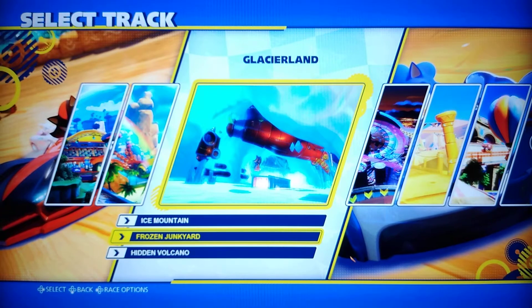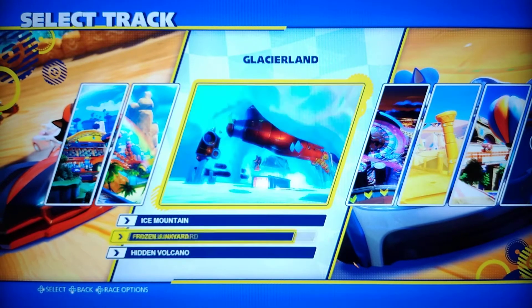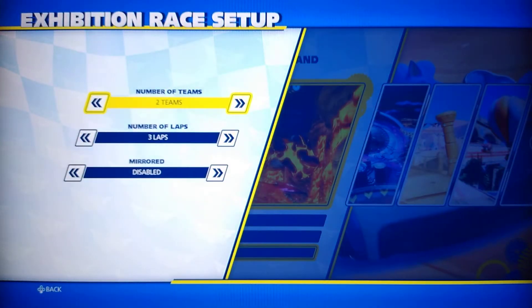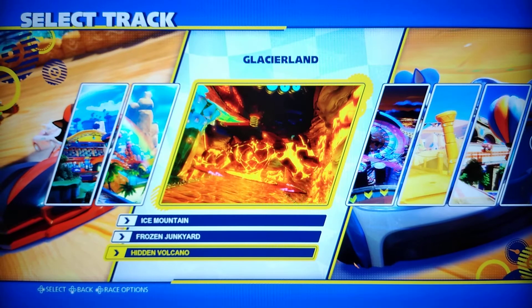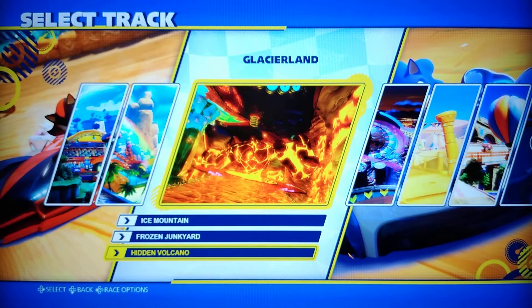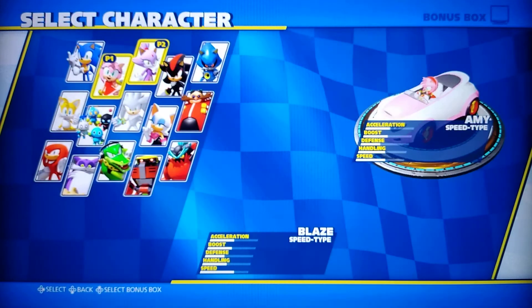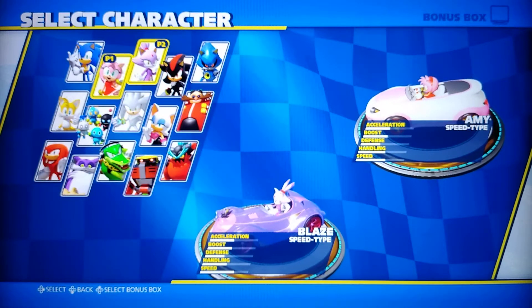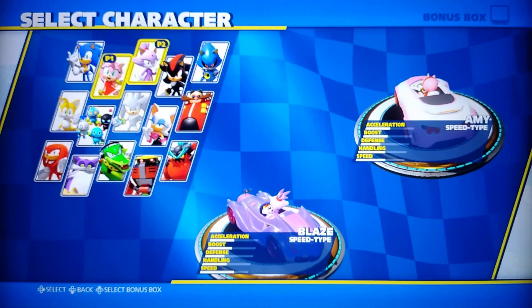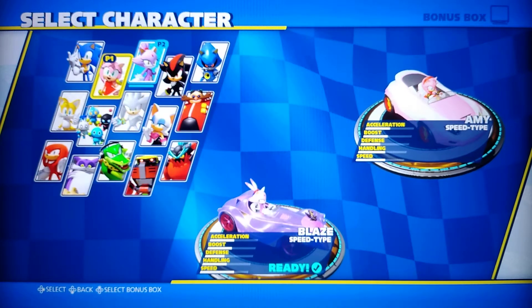The track we're talking about is Hidden Volcano. We're going to go ahead and choose the race options — two teams. We select Hidden Volcano. Even though it's lava, there's also going to be ice because it's located on Glacier Land, which is interesting. Two teams and we're playing on the same team.